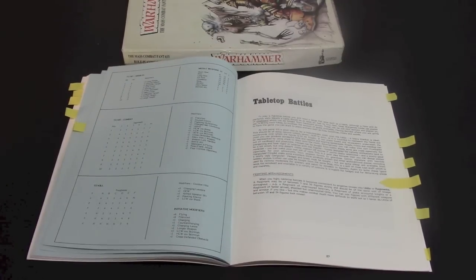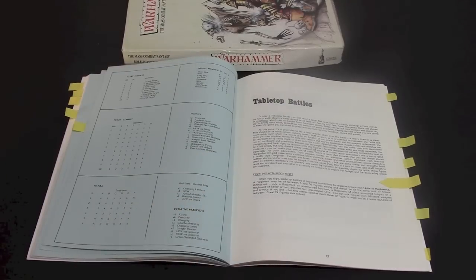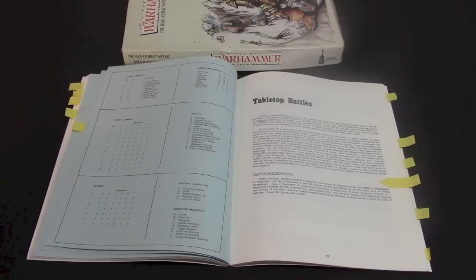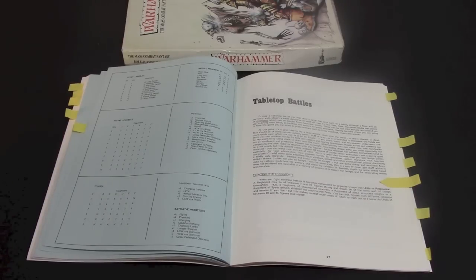Then we get to the tabletop battle section. This section was not just for the big games but also for skirmish games. It says right here that regiments are organized in units anywhere from five to fifty models. It also says — and I think this is funny — he says he doesn't recommend mixing weapons but you can, it just makes it more complicated so he never does it. Units of 10 and 24 figures look the nicest — so it was more about aesthetics, what looks cool on the tabletop.